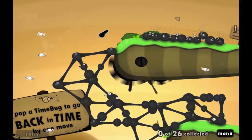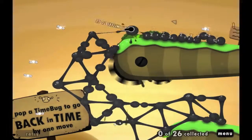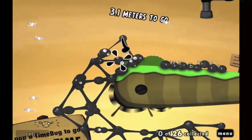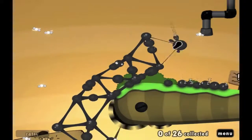Eventually one of the goo balls will stick to the edge and then it's just basic building from here. Just build the tower upwards a little bit and across towards the pipe. And of course you can collect the extra goo balls by building your tower towards them.